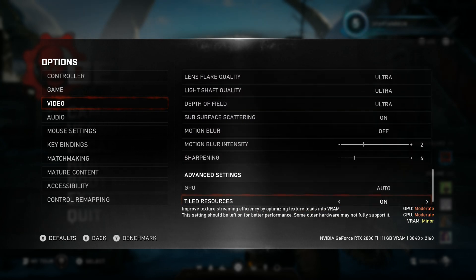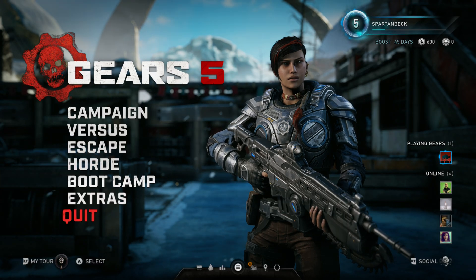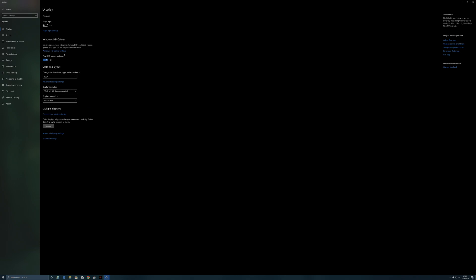You have to have an HDR screen to even have that option. I'm going to quit out of the game now and show you how to enable HDR. Providing you have an HDR screen, all you need to do is click Display Settings and toggle on HDR for games and apps.